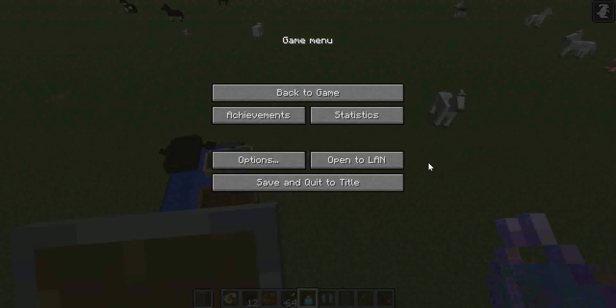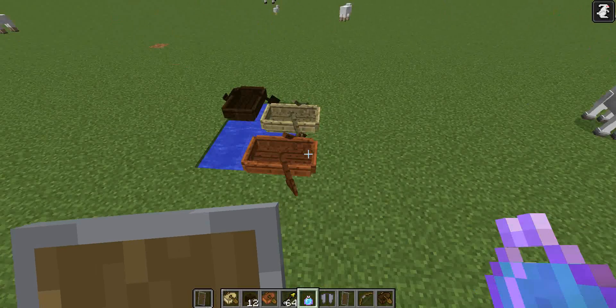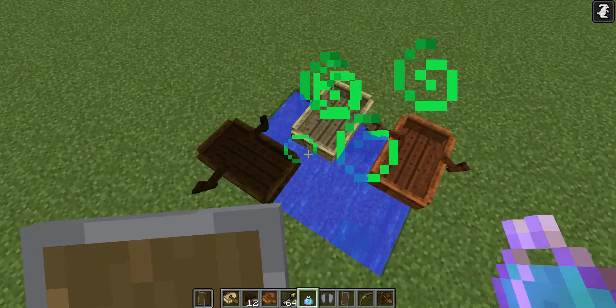Hey, this is 567601 here with a new video on the 1.9 snapshot and all the new stuff that's going to be out. I'll show you a couple of things — I might forget some. First thing I want to show you right now is the new boats. They're different colors, like Acacia and Dark Oak.